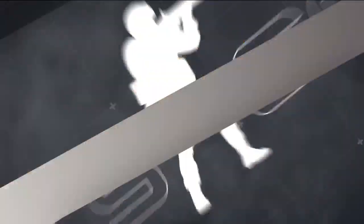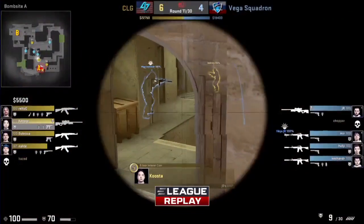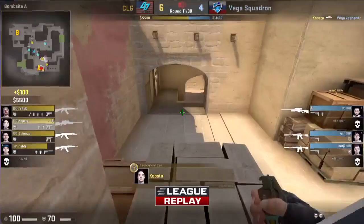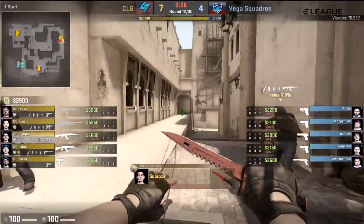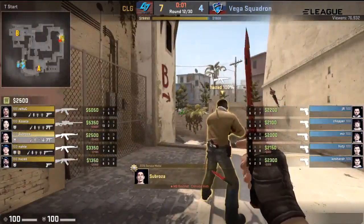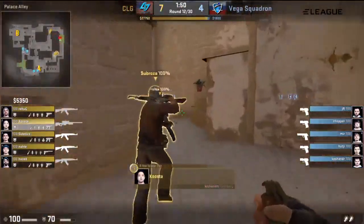Vega Squadron conceding another round to CLG — CLG 7-4 now, and another save is in store for the Vega Squadron. That's a really confident, decisive shot there from Kusta. The good start may not lead to a good finish in this half for Vega Squadron — they're in the doldrums now. It's three rounds lost in a row. It's an opportunity for CLG to build some cash as well as build a lead on this side.